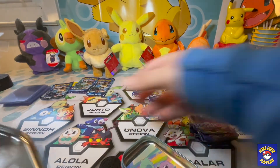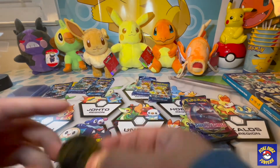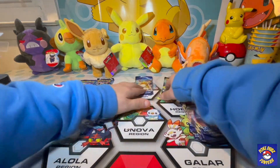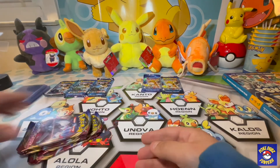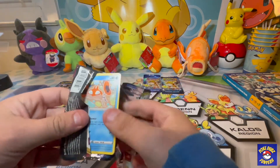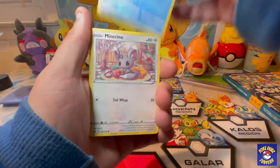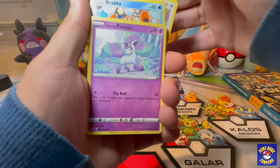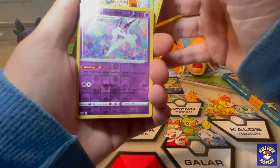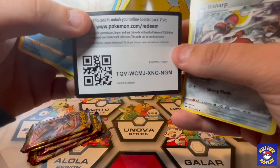We're gonna put the pins to the side. Coins to the side and we're gonna start with the Sword and Shield. I want the Lapras or the Snorlax full art — don't have either of them and they look really cool. First pack: Crabby, Minccino, Galarian Ponyta, Scorbunny, Clobbopus. We got a Galarian Rapidash, that's a rare reverse foil, and a Kricketune. Here's the code card.